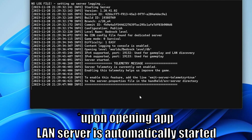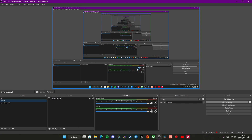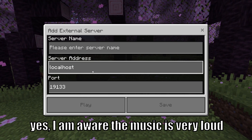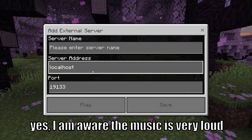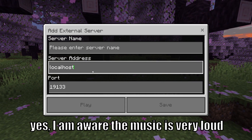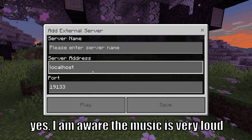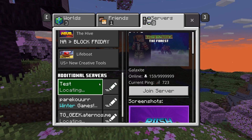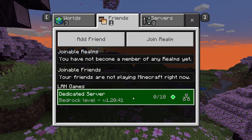Alright, let's try this out. The server is up and running. Now we're on my desktop and I'm just going to open up Minecraft and see if we can join. For the purposes of this video I'm going to make it a LAN server, but you absolutely can set an IP address so that friends from different internet connections can all play together. I put in the port here, and under the friends tab it shows a LAN game. Let's just click on it.